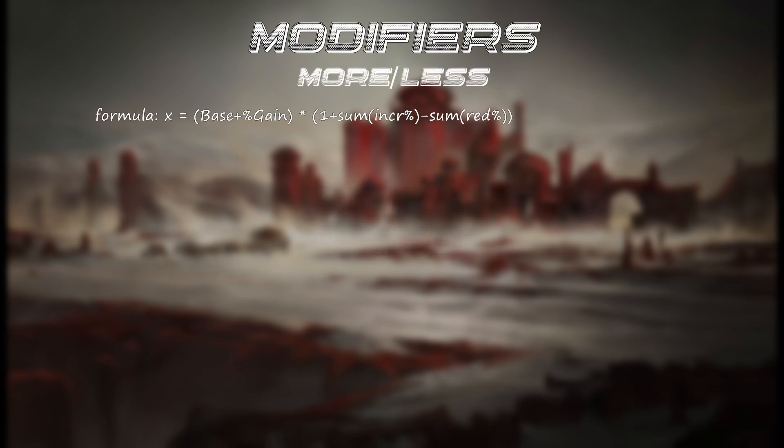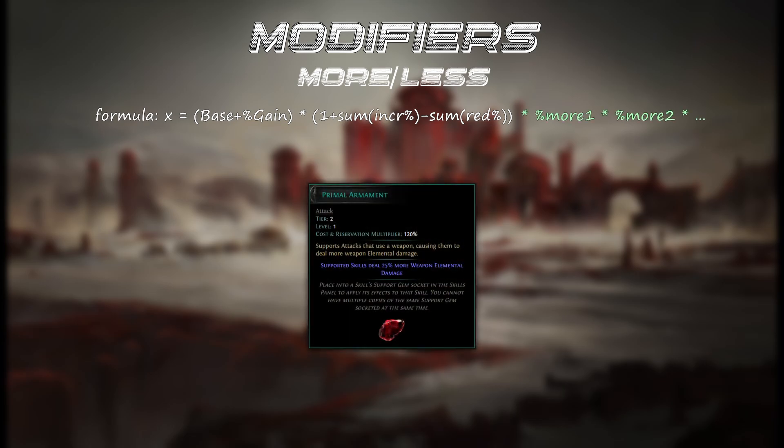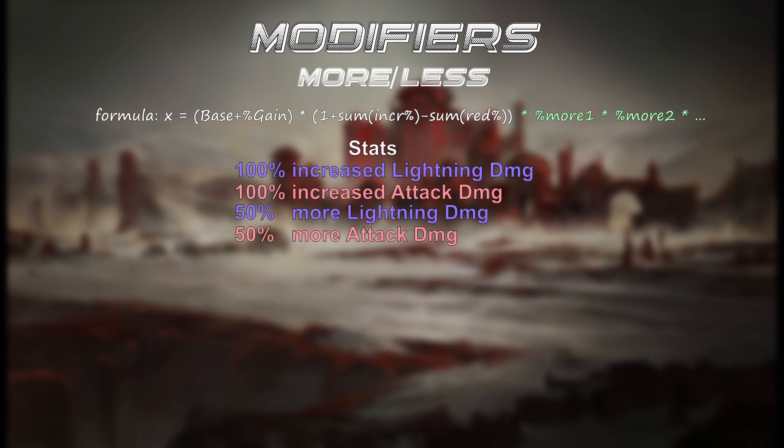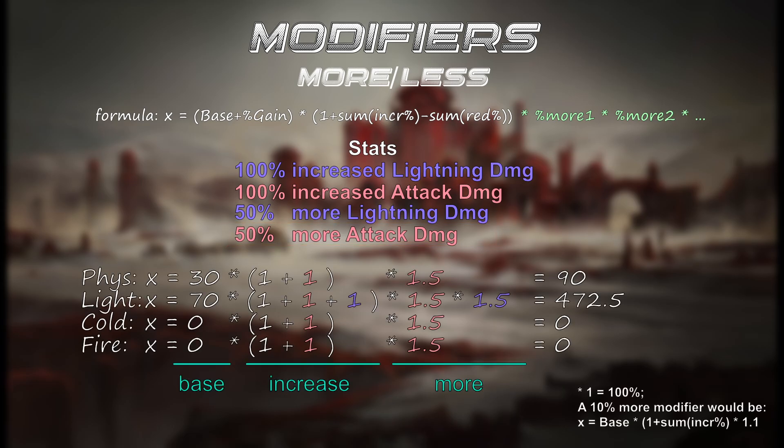More and less modifiers are multiplicative with each other and much rarer than others — mostly found in the passive skill tree or support gems. For our example, let's include 50% more lightning damage as well as 50% more attack damage. The final formula would look something like this.